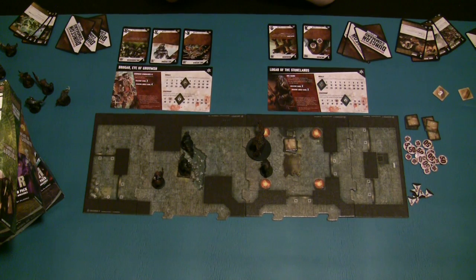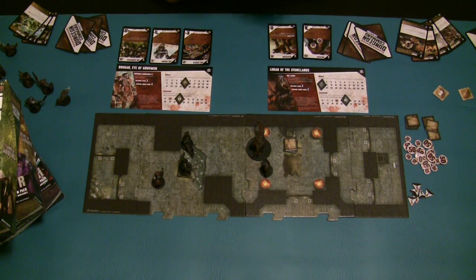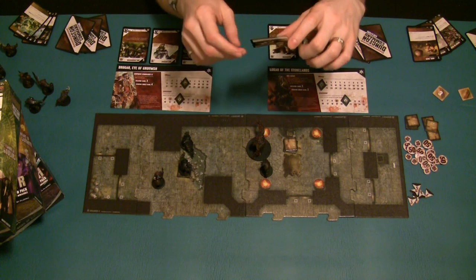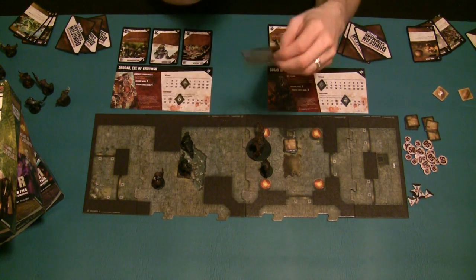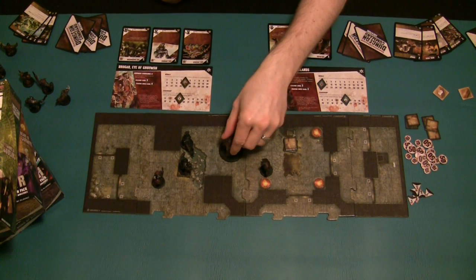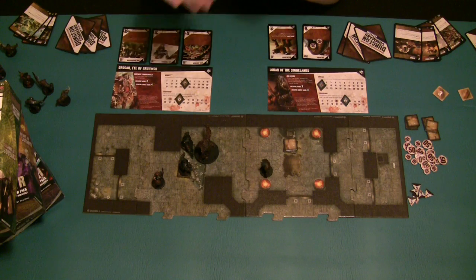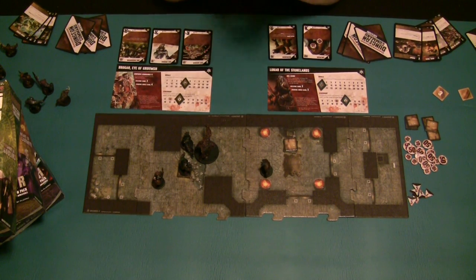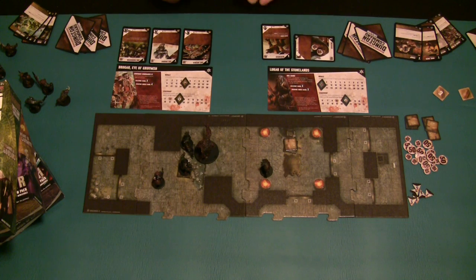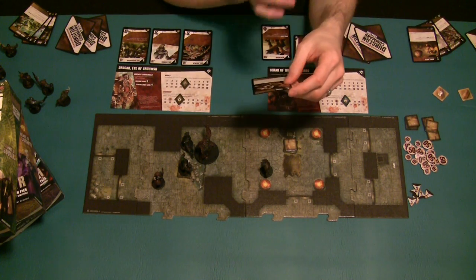We're going to start with the Owlbear, who has a movement of 6. We're going to move the Owlbear so we can use an ability called Stomp - a level 4 Constitution-based ability that lets us shift up to 3 squares and deal 30 damage to each enemy creature adjacent at that point. The Owlbear moves 1, 2, 3, 4 spaces and is now adjacent to 2 enemy creatures. He has already taken 20 points of damage so he only has 80 hit points left. We're going to play the ability Stomp - it's a standard action - we can shift up to 3 squares, and no shift is needed in this case.